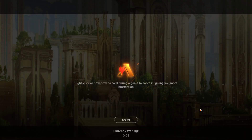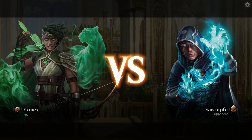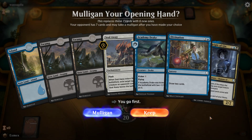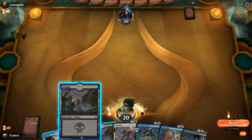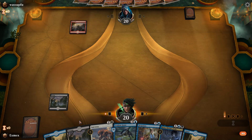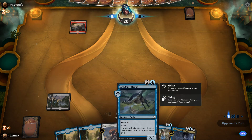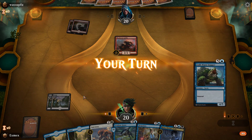This has not been a great run. We don't have the white for Seal Away, but we do have Divination and Rona — I think that's a keep. We can go Divination first, especially since we are on the play so we don't have to discard.